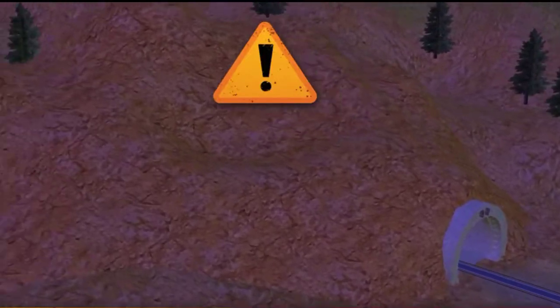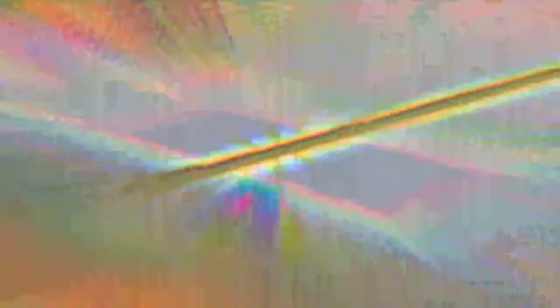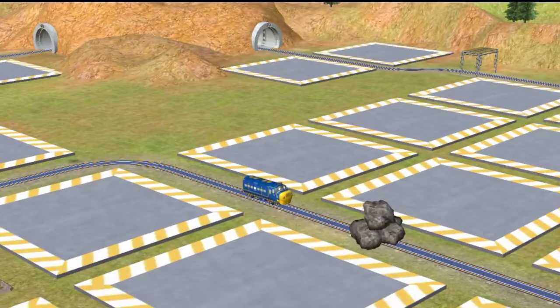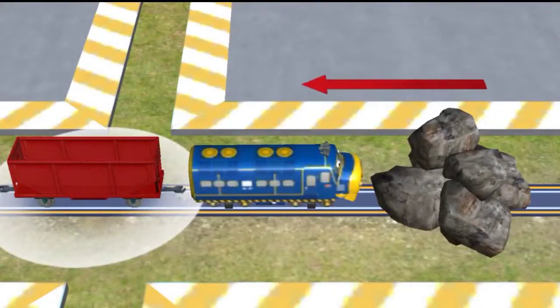There's a problem. Rocks have fallen onto the track. Now drag all of the rocks into the hopper car to clear the track.